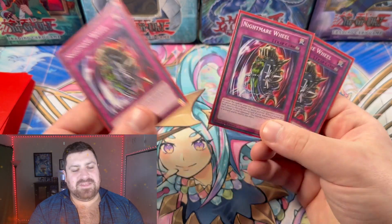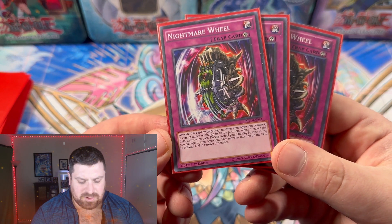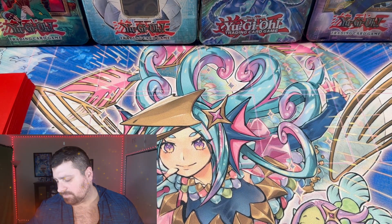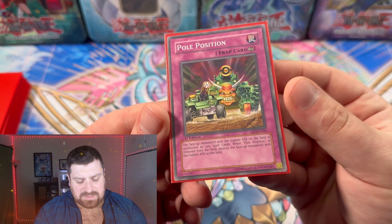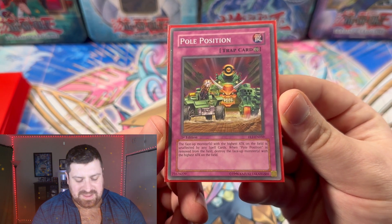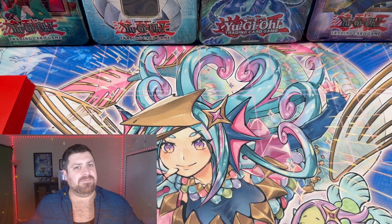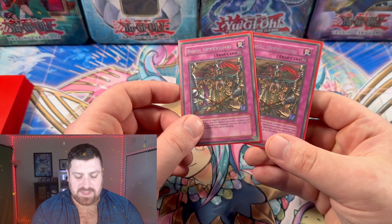We have Mirror Force, a solid staple. We also run three copies of Nightmare Wheel — a solid continuous trap that slows down the opponent and burns them for 500 damage during each standby phase. It has a little more utility than just the burn, keeping their monster trapped on the field. Next is Pole Position: face-up monsters with the highest attack on the field aren't affected by spell cards, which is solid protection for Uria. When Pole Position is removed, the face-up monster with the highest attack is destroyed — a little give and take, but once Uria's out you're pretty much in the clear.